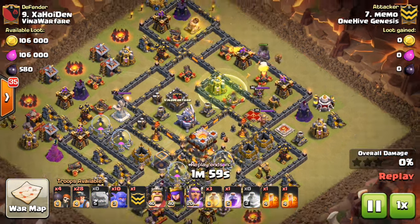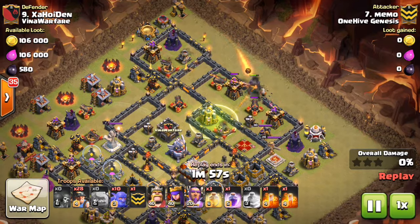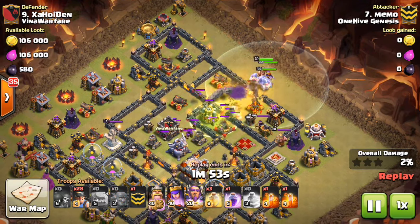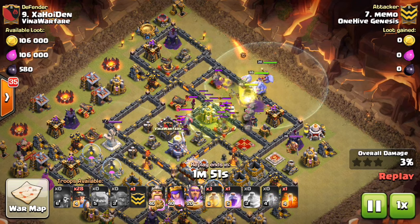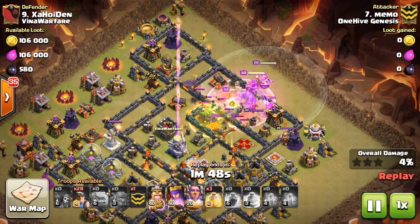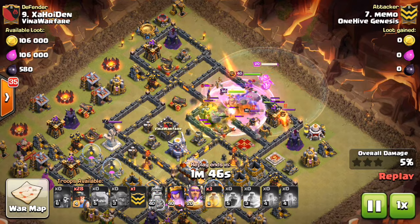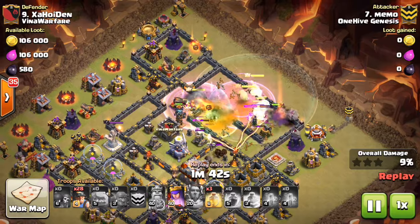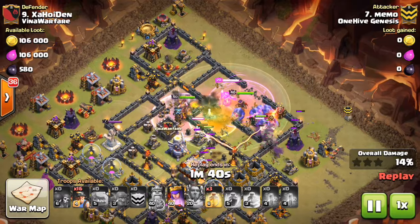Looking at this first attack by Memo, he comes in with a Golem to tank for the point defense, because there was so much initial point defense. Drops down to three heroes and the Bowlers. You can see right here the CC Troops, the Eagle, the Inferno — everything's going in there. The Warden's ability was a tad early because it'll wear off before the Inferno goes down, which typically isn't the best thing.